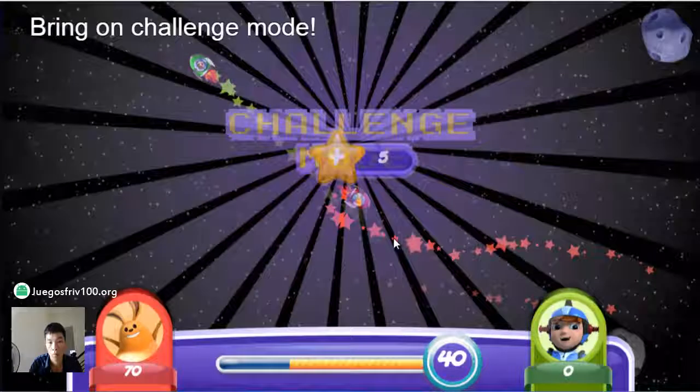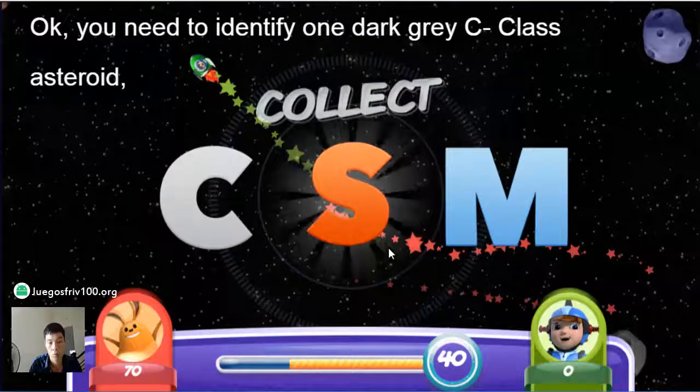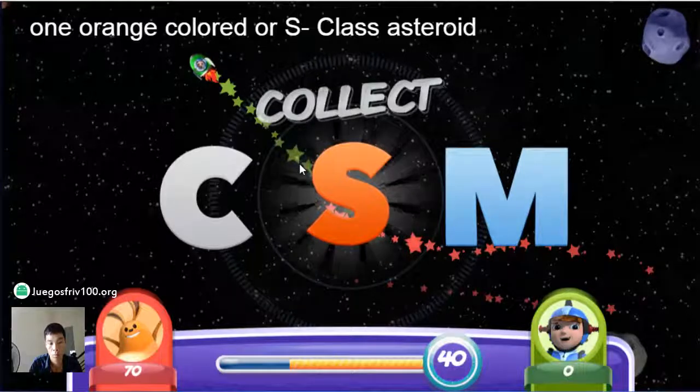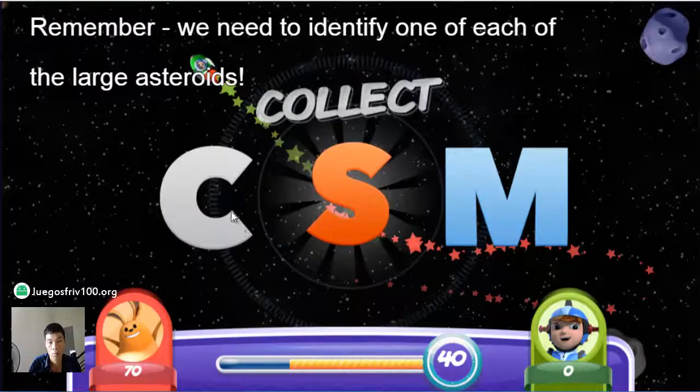You identified a sprint in challenge mode. You need to identify one C-Class Asteroid, one S-Class Asteroid, and one M-Class Asteroid. Get going! Remember, we need to identify one of each of the large asteroids.